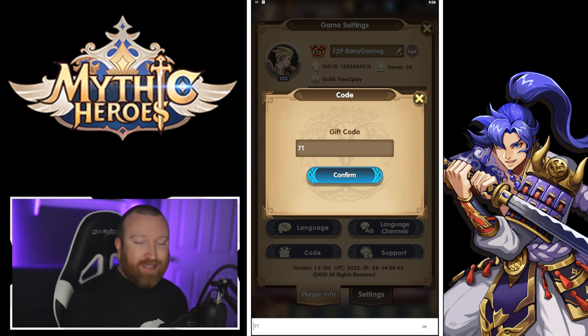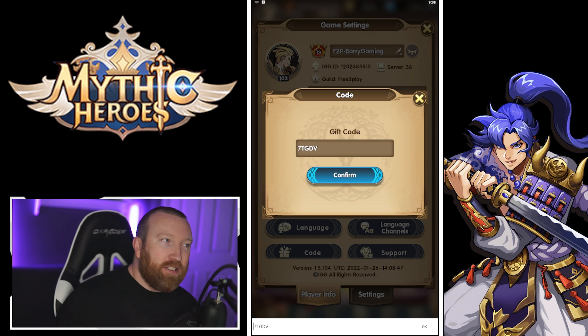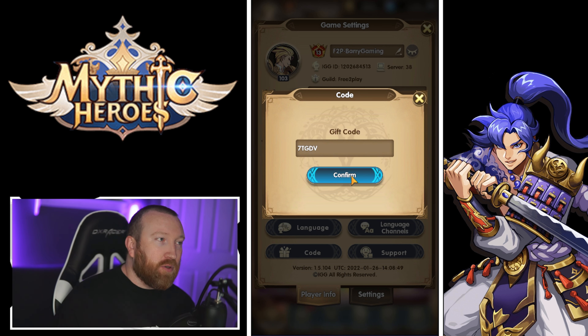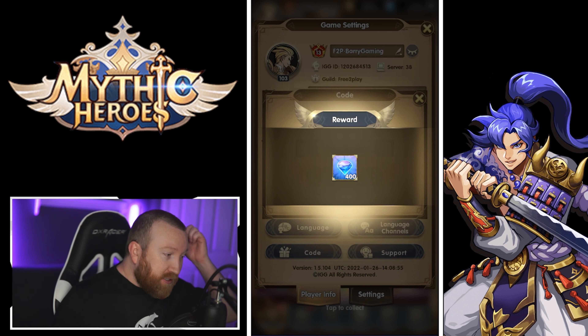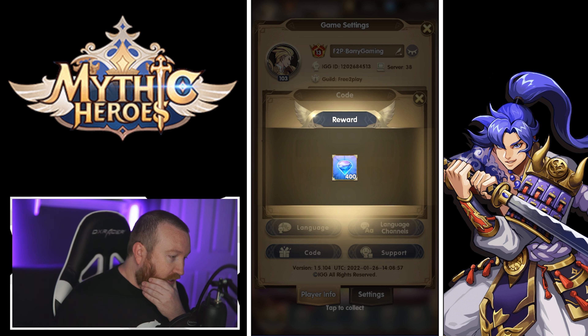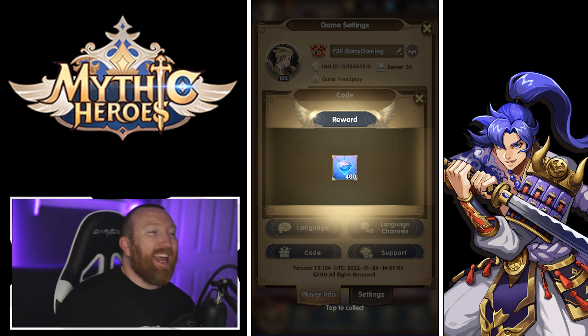The code is from a Facebook event — it is 7, capital T, capital G, D, V: 7TGDV. Hit that confirm button and it's gonna give you 400 more diamonds. That brings our grand total to 8 total codes now.